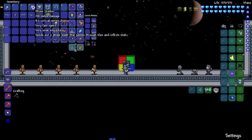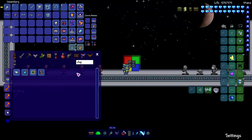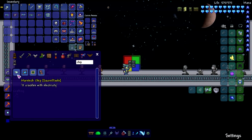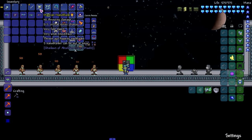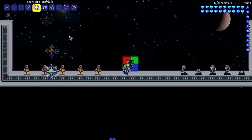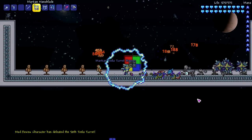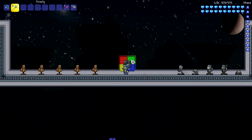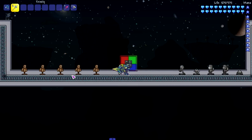Moving on to the phase slasher - it sends out a phase slash that passes through tiles and inflicts static. This seems like a way better influx waiver. Most of these Shadows of Abaddon weapons are made from the mars tech chip, which drops from martians. Moving on to the martian nano blade - throws out homing saw blades, five nano blades can be out at once. Let's summon in a bunch of enemies and try it out - these things are pretty good. Then the trinity - you charge it up and release it for a really cool effect.